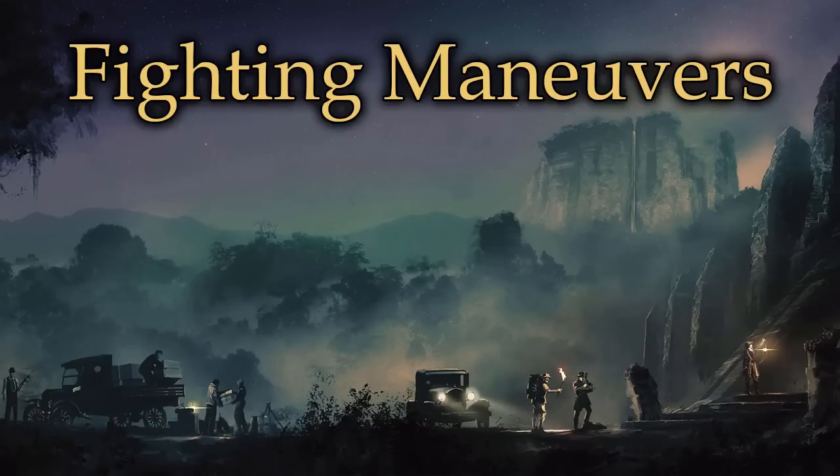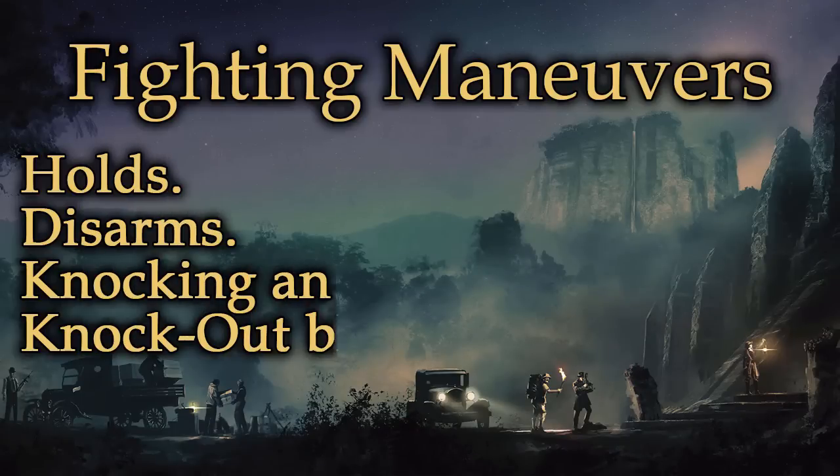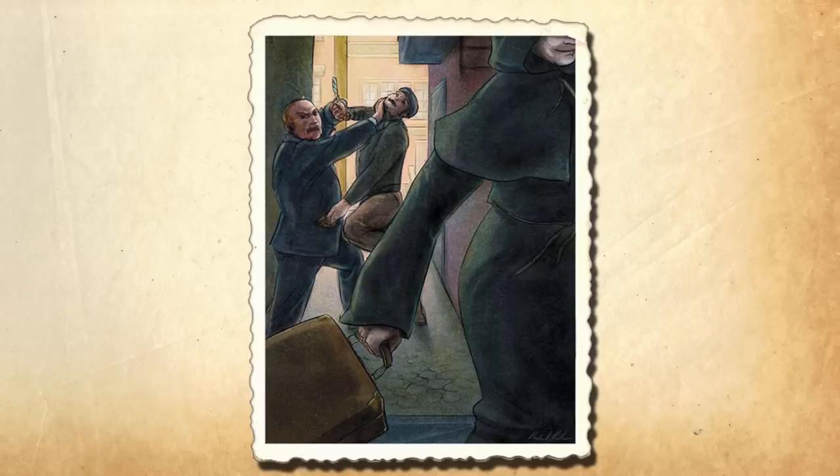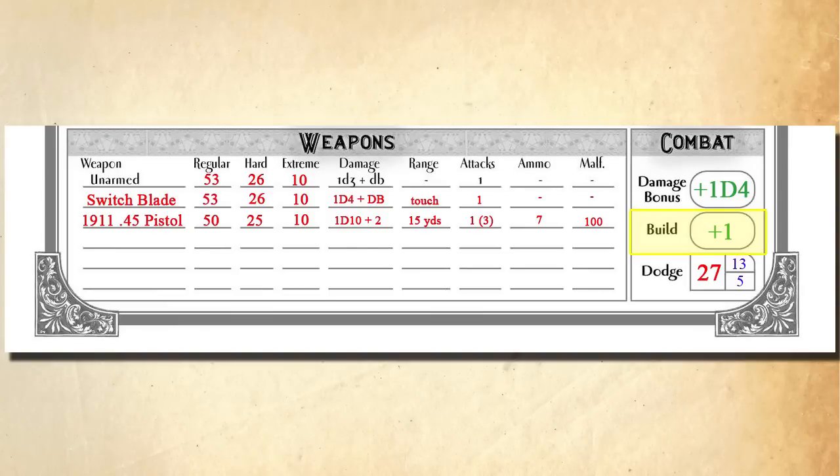Melee fighting doesn't always mean damage — it can also mean fighting maneuvers. Fighting maneuvers include holds, disarms, knocking an opponent down, and knockout blows. When a character attempts a fighting maneuver, they first compare their build score with the target's build score. Our character has a build score of one. A character can attempt to maneuver against a target of its own build or lower at regular difficulty. If the opponent is one build category larger, the attacker has a penalty die. Two build sizes larger means two penalty dice. And if the opponent is three or more sizes larger, the attacker cannot instigate a fighting maneuver against them.